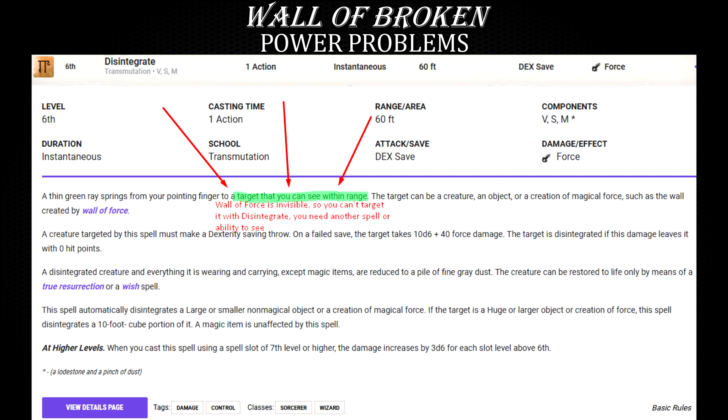So now you need not just one, but two very specific spells — one or both being higher level than the one you're trying to eliminate. Seems a bit weird, seems a bit overpowered.